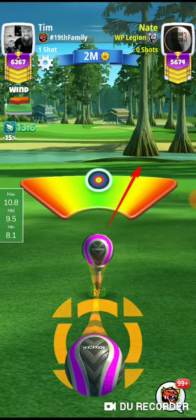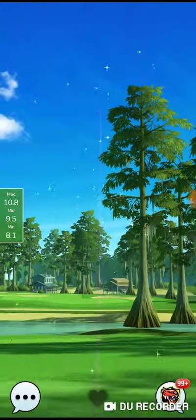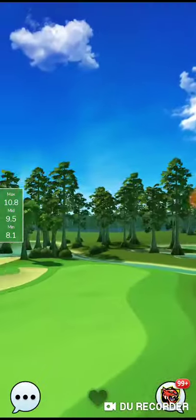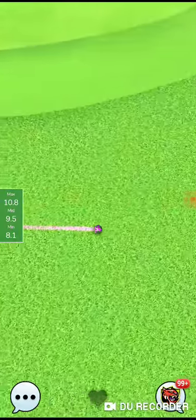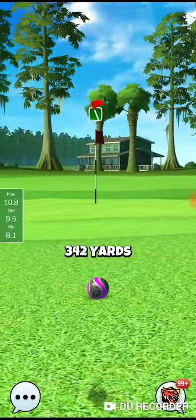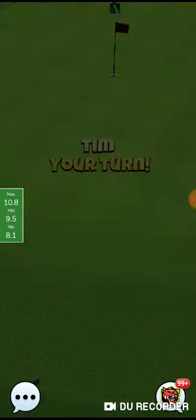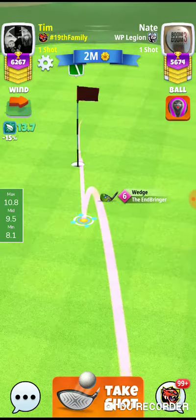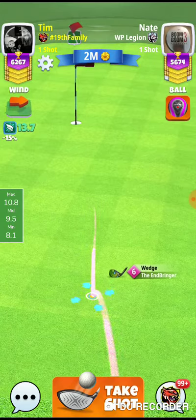All we want is the eagle here — great shot. That is it, so we'll see what our opponent does. Good shot there from them — they use two backspin, so it's a good safe shot. I just worry about running into the bunker. From here, let's see how this chip looks — we'll use the topspin.